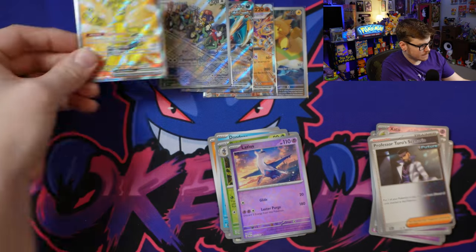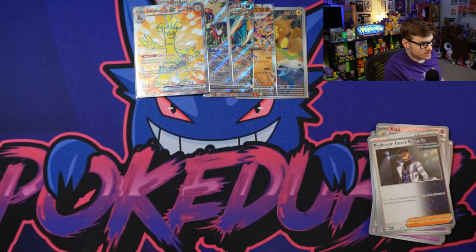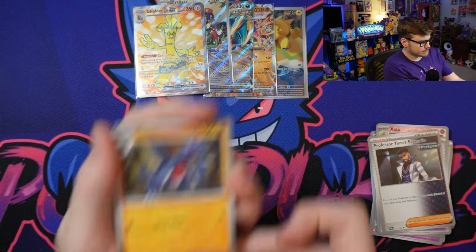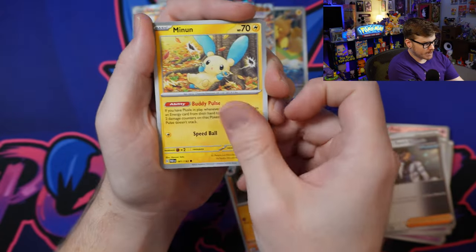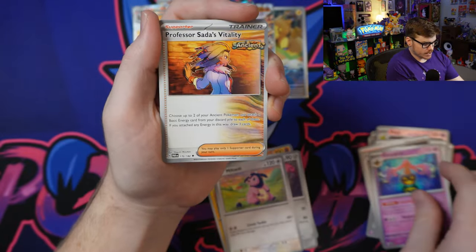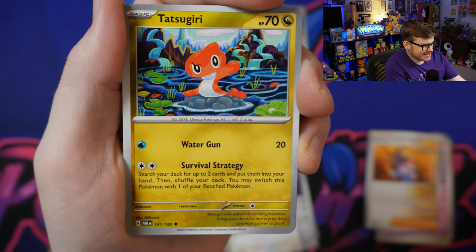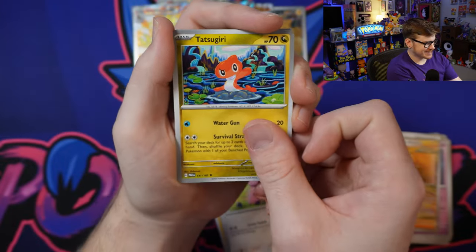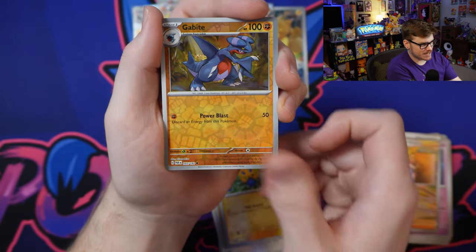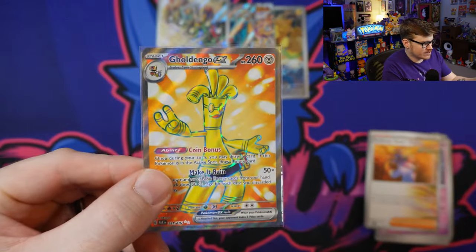If I can get four of the full arts, I would honestly build my deck out of just the full arts - it might be an unpopular opinion. Let's see what we get in the last pack. Kicking it off with Gabite, Minun, Doublade, Miltank, Gourgeist - nice, that'll go in my ghost Pokemon collection - Professor Sada's Vitality, Tatsugiri - just a curious little guy, love that art - Joltik, Gabite, and a Palkia. That box wasn't that insane, but we will absolutely take this awesome full art Goldango.